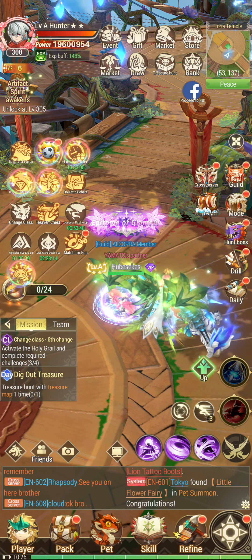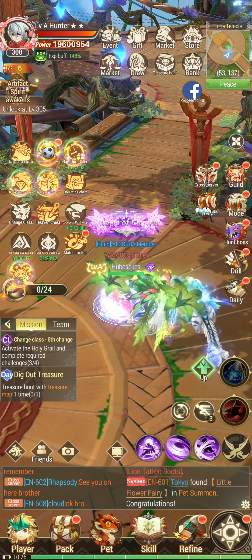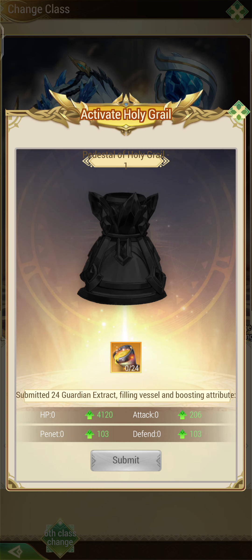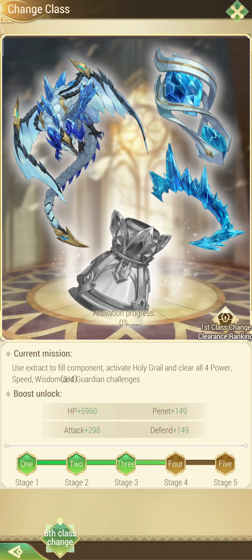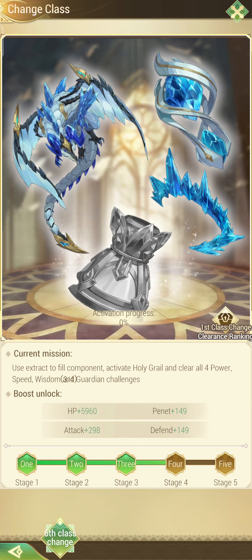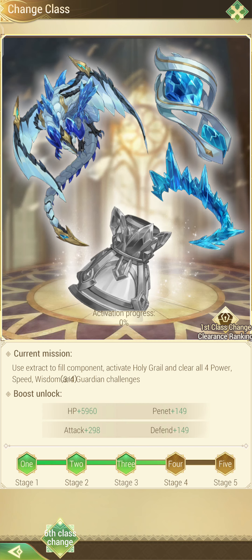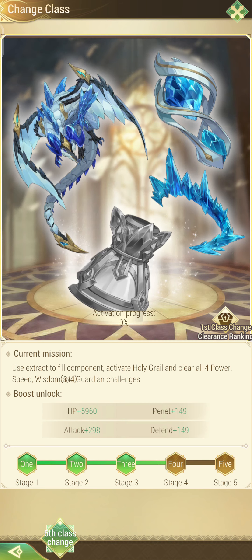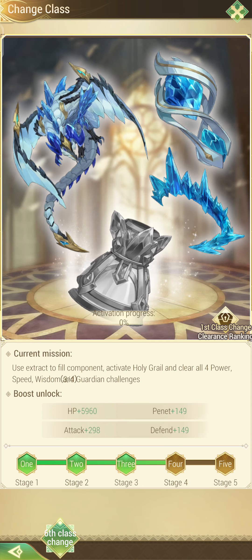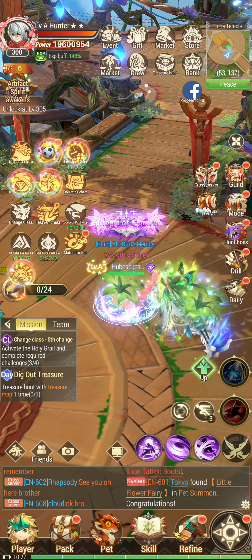Right now I need to have 24 pieces on this one to get 25% progress of this specific element — the Pedestal of Holy Grail. This is going to be my last item to do the change class, and then I'll be able to reach the fifth stage.